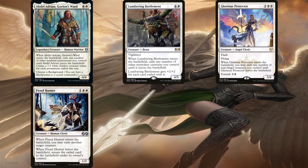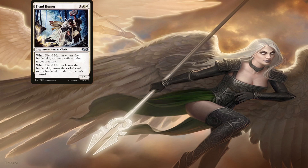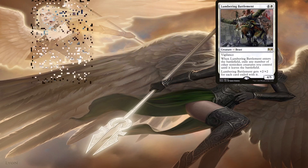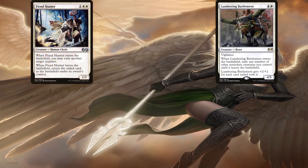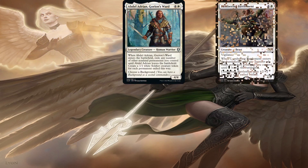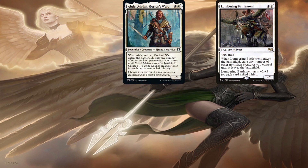Let's see how we can combo off with these. We need at least 3 in any combination. So let's imagine we already have Fiend Hunter on the battlefield. Now let's have Abdel enter the battlefield, exiling Fiend Hunter. Now we just have to exile Abdel to start the chain — we can do this with Lumbering Battlement entering the battlefield. When it does and we exile Abdel, Fiend Hunter will return. When Fiend Hunter returns, we can exile Lumbering Battlement to it, which returns Abdel and we can start all over again. If uninterrupted, we can create infinitely many tokens with just Abdel, which is a win con in and of itself.